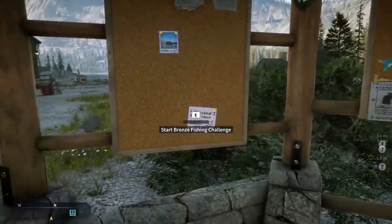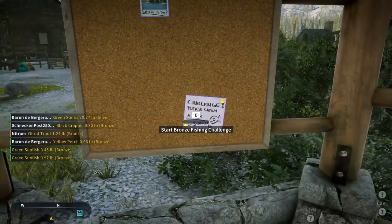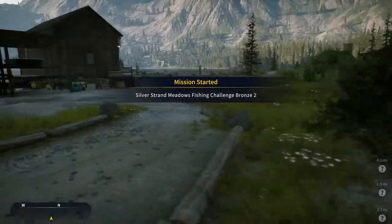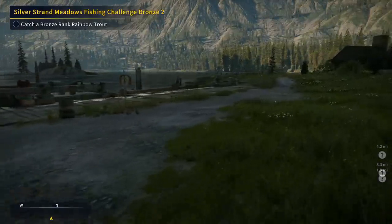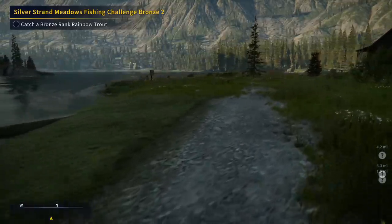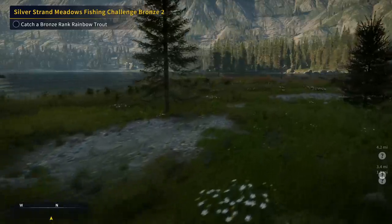Another thing I'd highly recommend as you're getting started: at every outpost around the map, you've got these boards with challenges. We can enter this Bronze Fishing Challenge — we've got two here, a Bronze Mountain Whitefish and a Bronze Rainbow Trout, so we'll activate those. It's a way to earn credits, and as you go through the challenges, it starts at Bronze, goes up through Silver, Gold, and Diamond. Gold and Diamond tokens are really useful in this game.